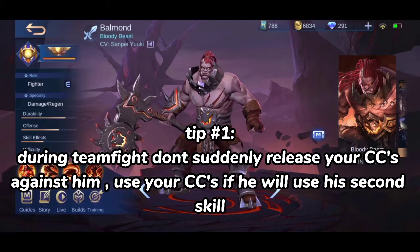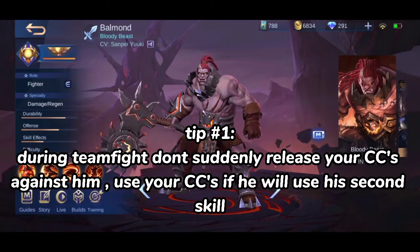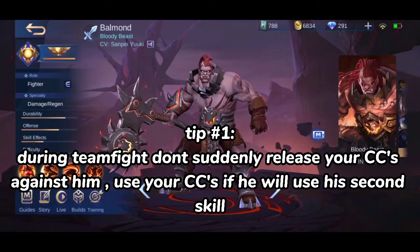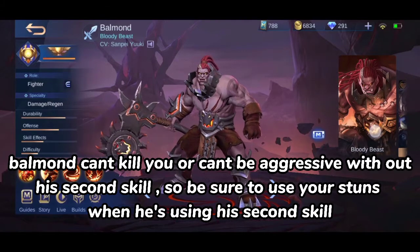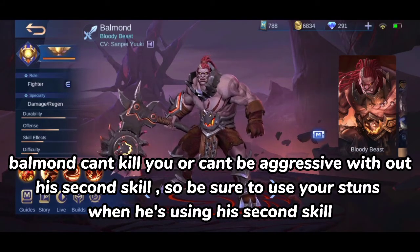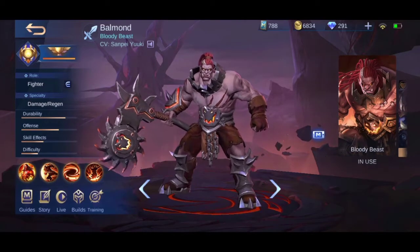Tip 1. During a teamfight, don't suddenly release your CCs against him. Use your CCs if he will use his second skill. Balmond can't kill you or can't be aggressive without his second skill, so be sure to use your stuns when he's using his second skill.